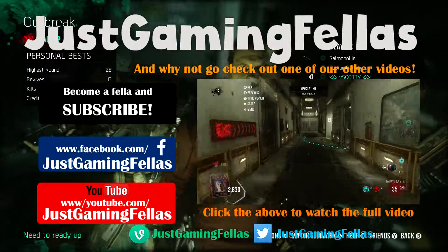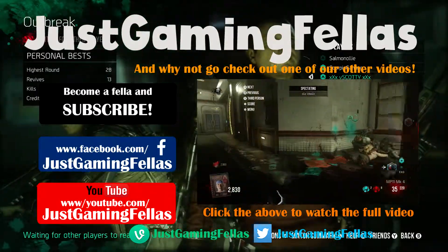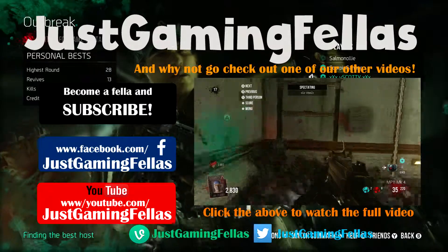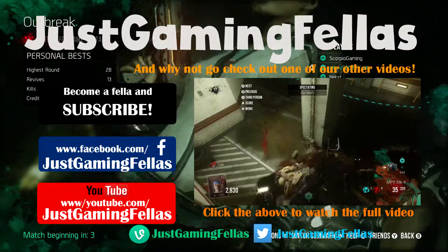Thanks to Luke and Ollie for the help with these glitches. The first glitch is in the holding area — all you gotta do is face the wall and just double jump onto this air vent and you should be able to sit there.